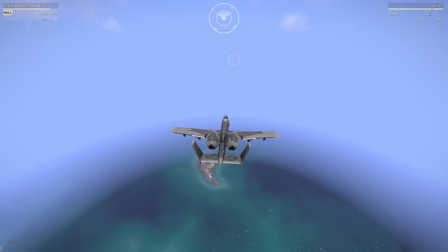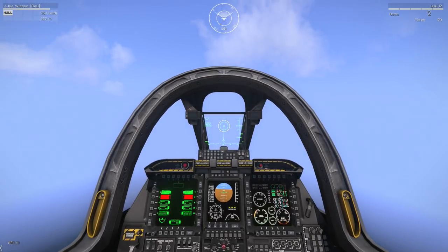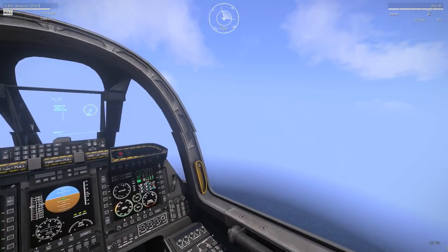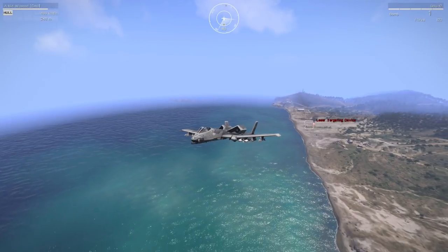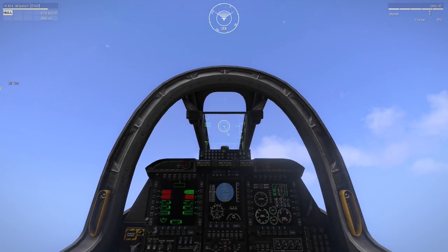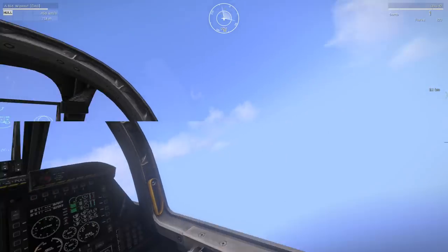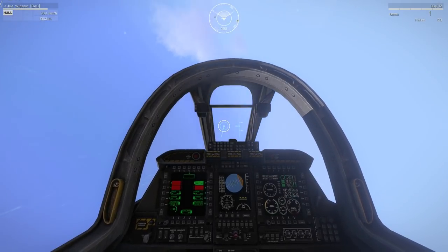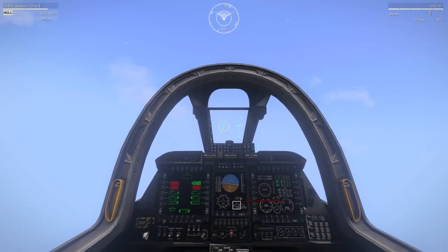Now we're going to have some standard laser designation as well. I wanted to try this out because I had been very frustrated not being able to understand how you could drop these GBU bombs from high altitude onto laser designated targets. A lot of the time people expect that once the laser designation target is acquired, the star should immediately activate for bomb release. What the targeting computer actually has to do is understand your speed, altitude, and therefore at what is the correct time to actually release the bomb.